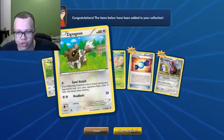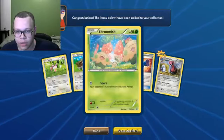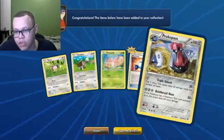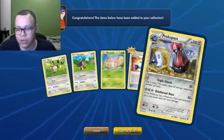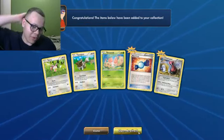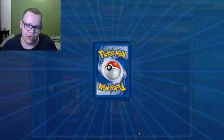I have a Shroomish, but it's not this one. This one's a cheeky one — it just puts people to sleep, which might be nice. I do have a Nosepass, which Probopass is the evolution for. So I guess that's semi-decent. That was okay. We could do better.